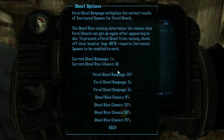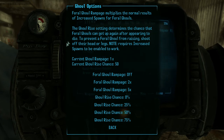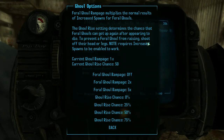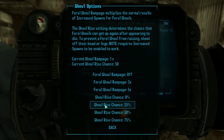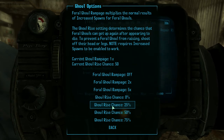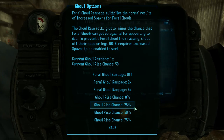For example, if you set the default increased spawn to two times enemies, and you normally have two ghouls in a sewer, there would then be four. But if you turn Rampage on to two as well, that would make it eight feral ghouls where two would spawn. There's also Ghoul Rise — if you don't chop off their legs or head, they have a chance of rising again. You could loot them and come back through thinking you're fine, then get hit from behind.